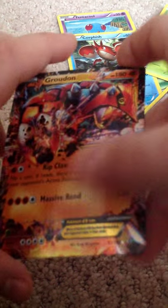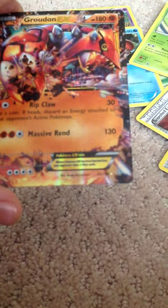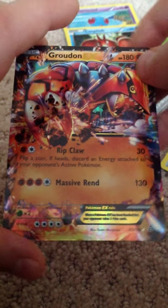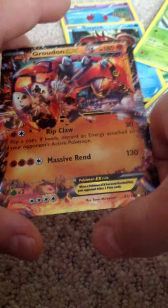Wow, that's awesome. That's cool. Let's see if it's a Seeker. No, but wow, isn't that cool. 180 health, Ripclaw, Massive Round.